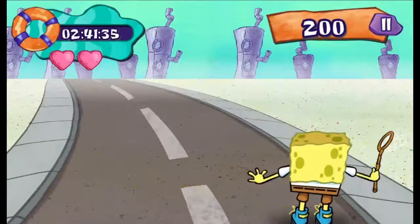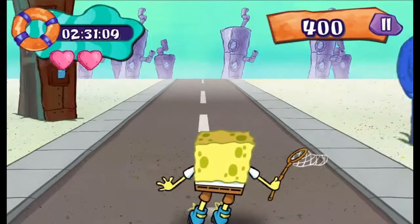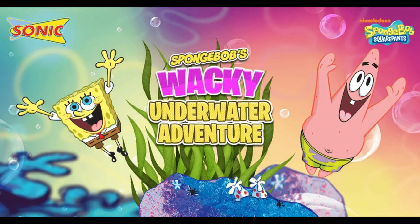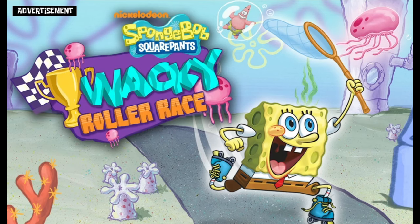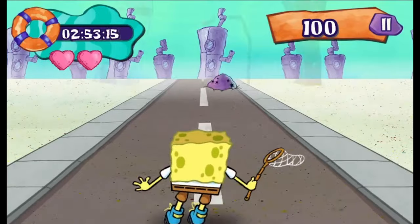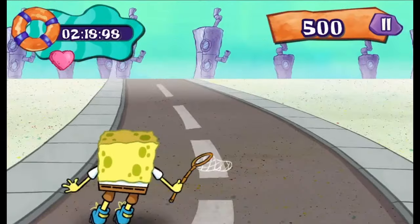Now let's look at a very interesting collab that took place this year. SpongeBob made a couple of Flash games in collaboration with Sonic — the restaurant, not the video game character. Two games made as part of this collab were SpongeBob's Wacky Underwater Adventure and Wacky Roller Race. Unfortunately, Underwater Adventure is completely lost, but Roller Race is still accessible. It's a roller skating game where you race other characters by drifting across the street and avoiding obstacles. It's oddly fun, but there isn't much to it, though there are a ton of codes you can enter for unlockables — these came in Sonic Kids Meals. The game is a little glitchy in some areas nowadays, but still playable for the most part.